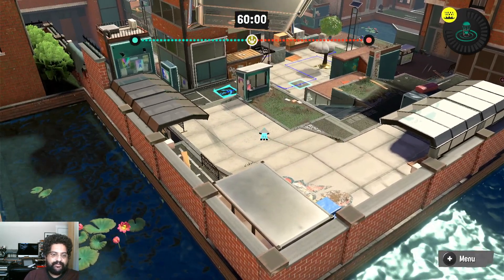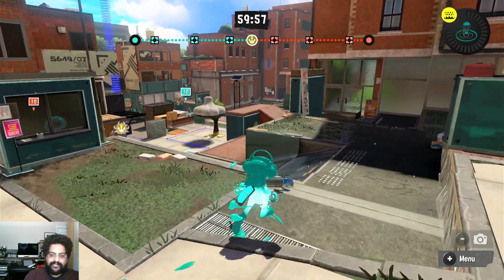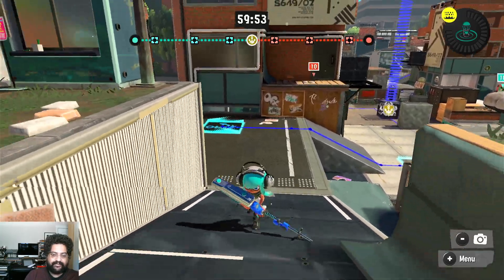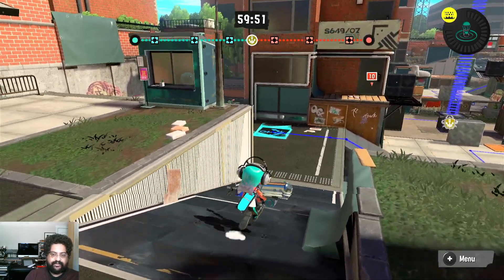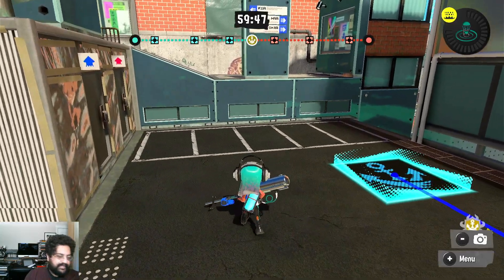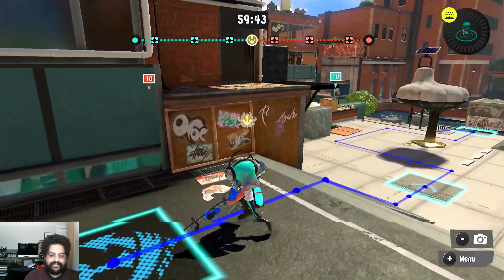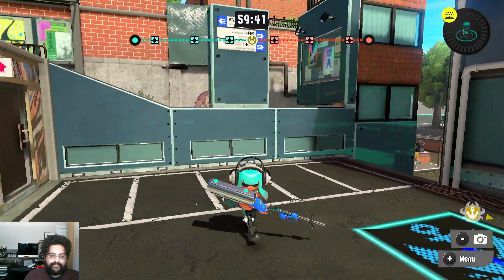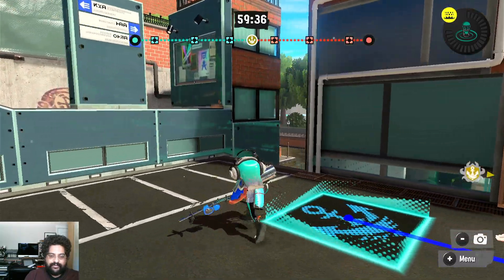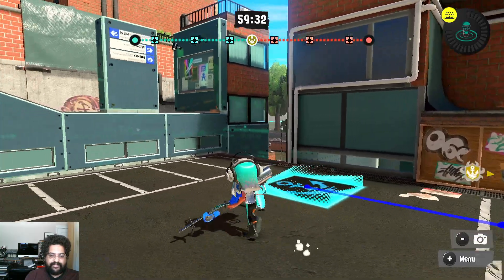So we start at spawn, and from spawn we have this area — this is labeled as the slick. Then this area here: there's a note that in Rainmaker and tower control this is called the goal. For other modes it doesn't give a name, so perhaps you could call it the same thing — the goal.